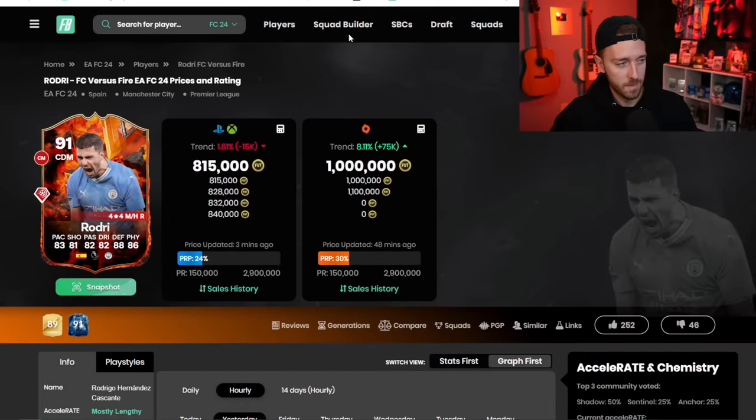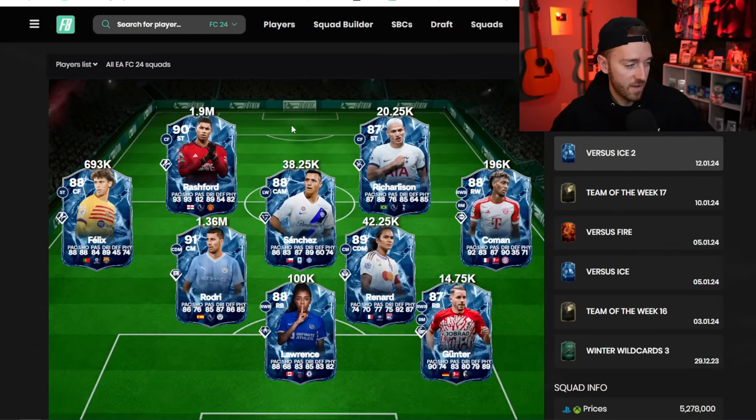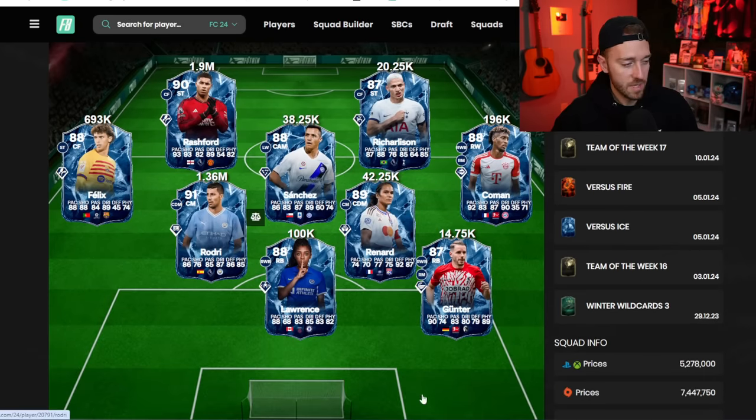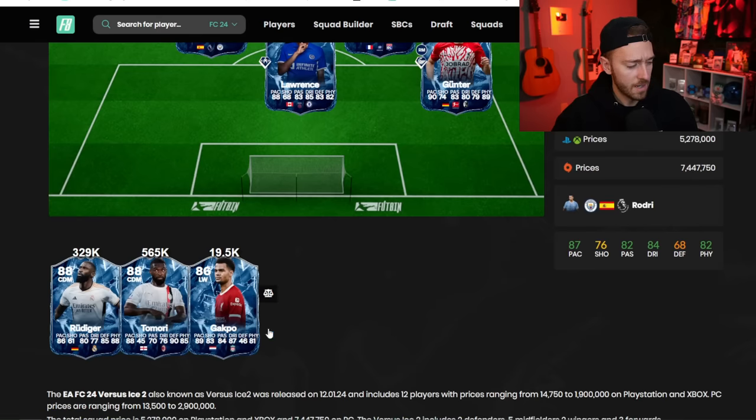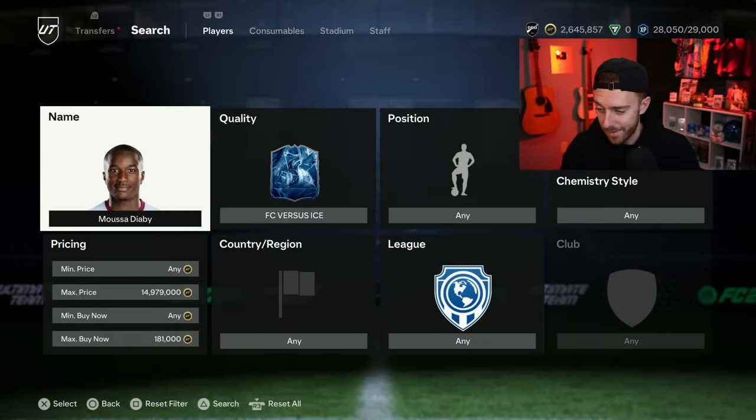Joao Felix still seems too expensive. This Rodri had crazy spikes yesterday — I saw him at 800K and then all of a sudden a mil, but it didn't last long. This card should probably drop a bit more, same with the Ice version. All the Ice cards are kind of in the same situation as the Fire — Felix is down, Rodri's down a little, Lauren's down a little, Coman's under 200K. Just keep an eye on these — they'll fluctuate. Everybody's just waiting for Team of the Year right now.